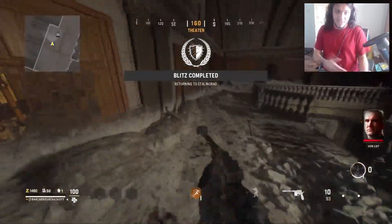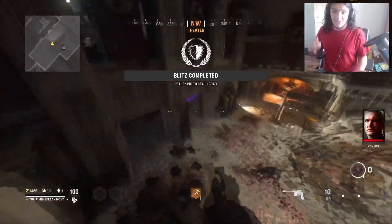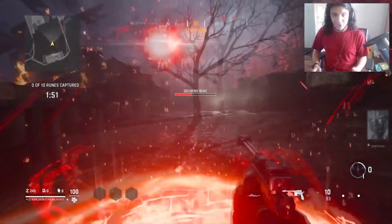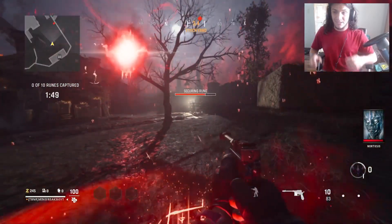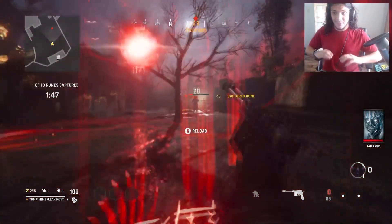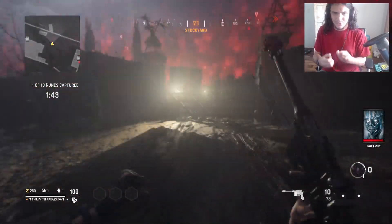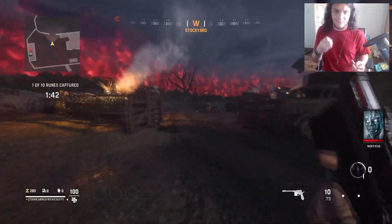You get about 1000 XP per Blitz that you play, and that can go up round by round. Next we have Purge, which gives you about 1200 XP per match.